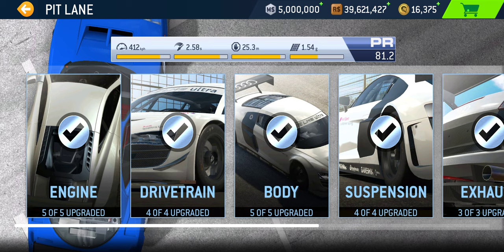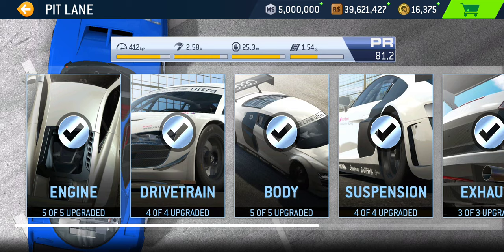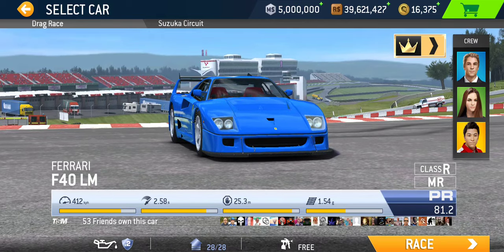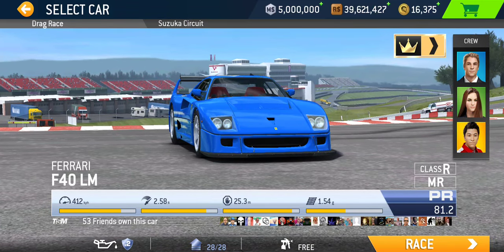If you want to fully max out this car, that's going to cost you a total of 1,153 gold — 430 more gold than what's required to complete the limited series, or 300 more than what's required to complete the motorsport season 1989 endurance GT racing. The final gold upgrade for drivetrain will cost you 155 gold, and the last suspension upgrade will cost you 145 gold — so that's 300 additional.